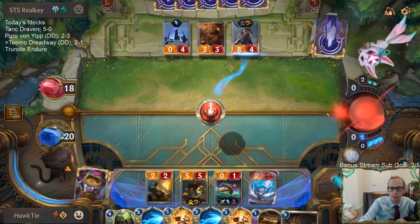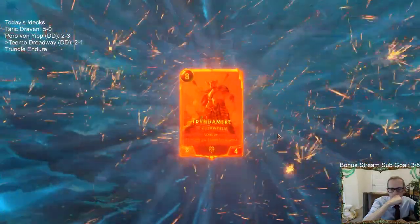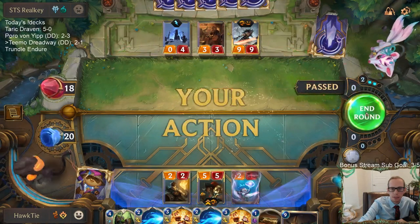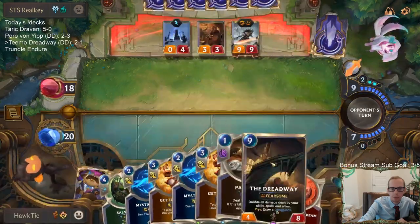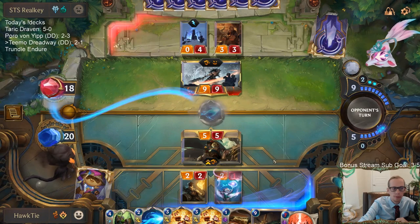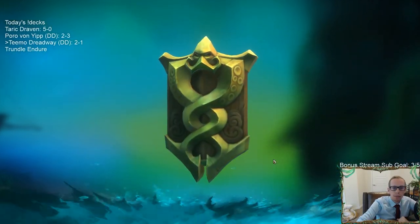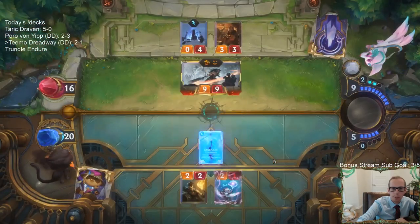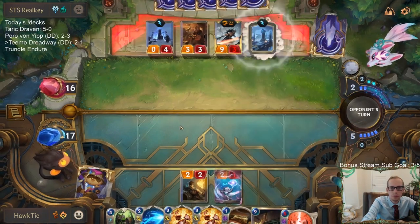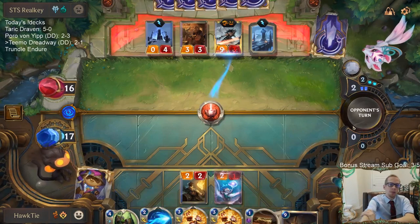I'm going to kill half of the Tryndamere — I know it's going to attack as a 9/9 now, but it's difficult to deal with anyway. This makes it a little easier — it's just a one-time 9/9. I want to save Get Excited for their nexus eventually when we get to nine mana. He's just two extra mana I don't want to use.